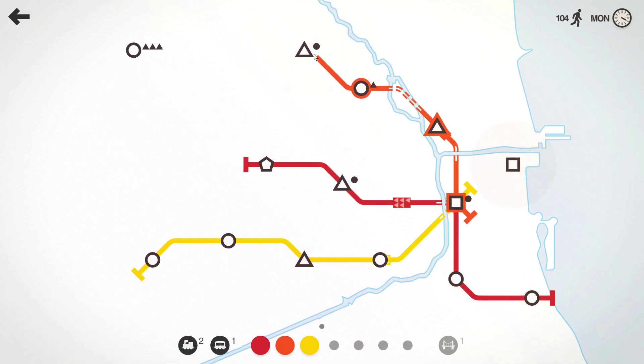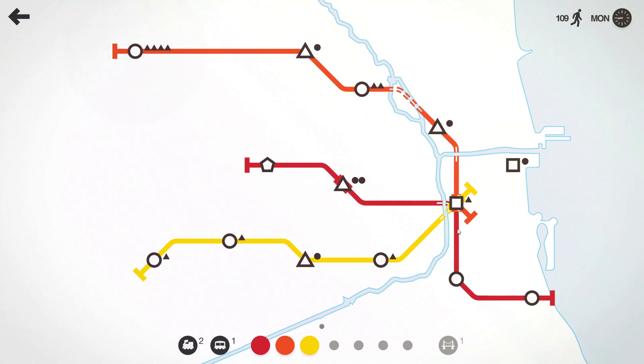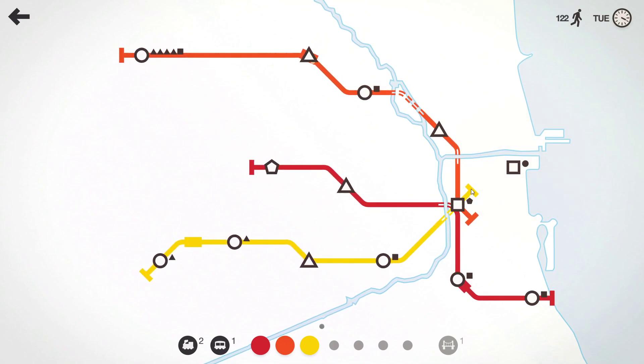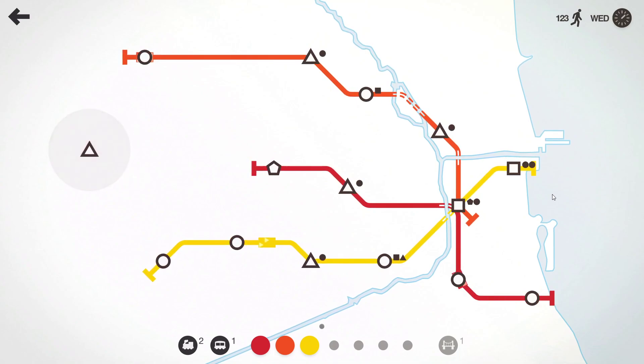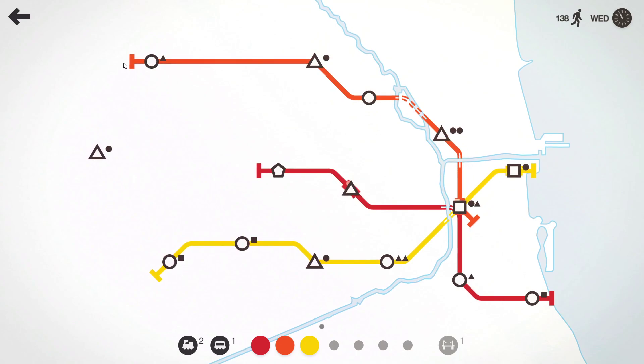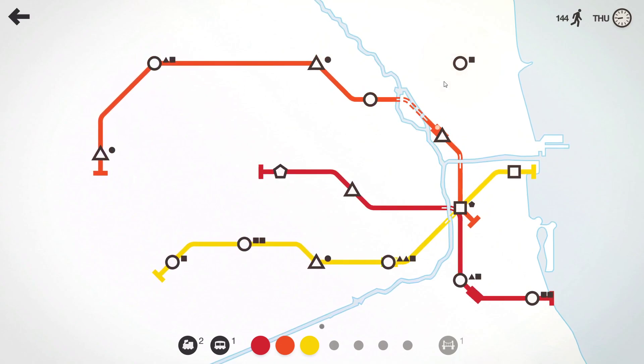We'll route the line 1 through 4 that way, and give this one to yellow. Yellow is now at 6 stations, and these guys are at 5. Already both of these lines are getting much longer than I would have preferred, but we're just hanging out for that extra track.